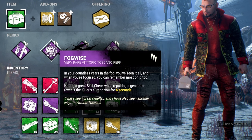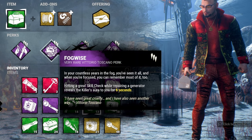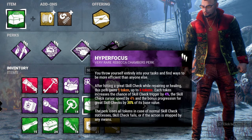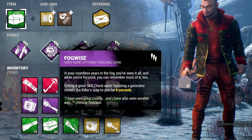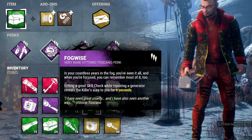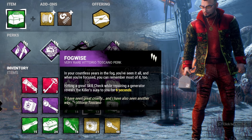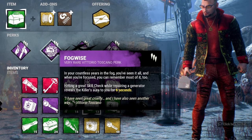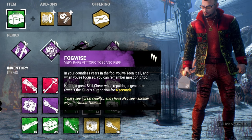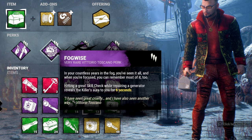Fog Wise is the last perk — every time you hit a great skill check on a gen, you see the killer's aura. This is extremely underrated and synergizes perfectly with this build. Using a toolbox prompts more great skill checks than normal, so you're constantly seeing the killer's position. You basically always know where the killer is while sitting on a gen — whether they're in chase, approaching you, or heading elsewhere.